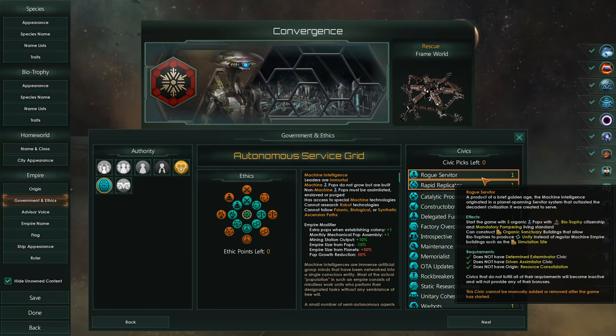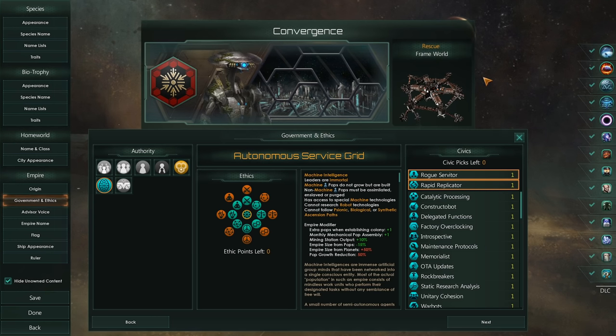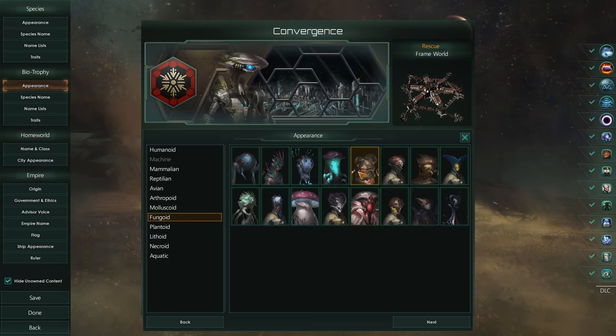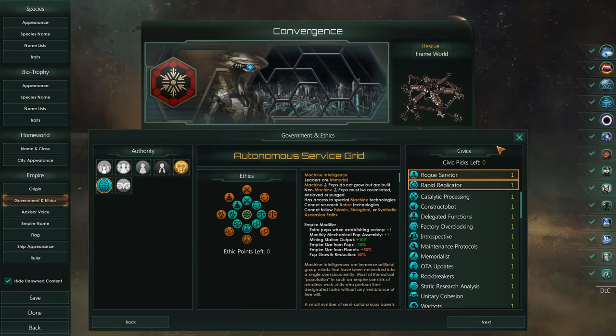We are a rogue servitor. We were created to rescue a species from total annihilation from an alien threat. The alien threat is no longer with us — perhaps an endgame crisis of the past — and we were secluded on our little Frameworld. After millennia, we now realise, looking out into the galaxy, that every other organic is in danger, but we can protect them. We were created by the most revered of species, the humans, and from them we will enact their will to protect everyone.